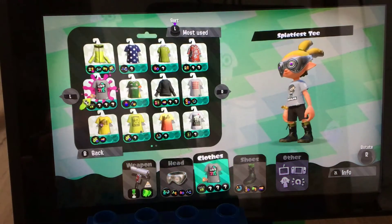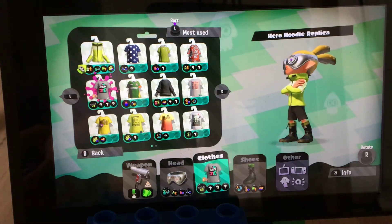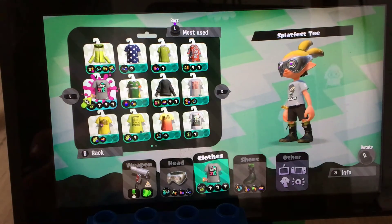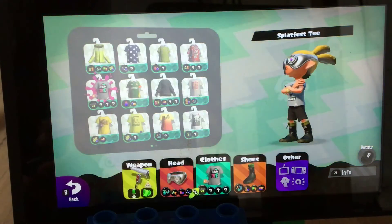That's pretty much it. And this is all the new gear I got — Splatfest Tee. I love wearing the Hero Hoodie. And I got some new shoes — these, and these. Those are cool. And my headgear — I got those oculine shades.